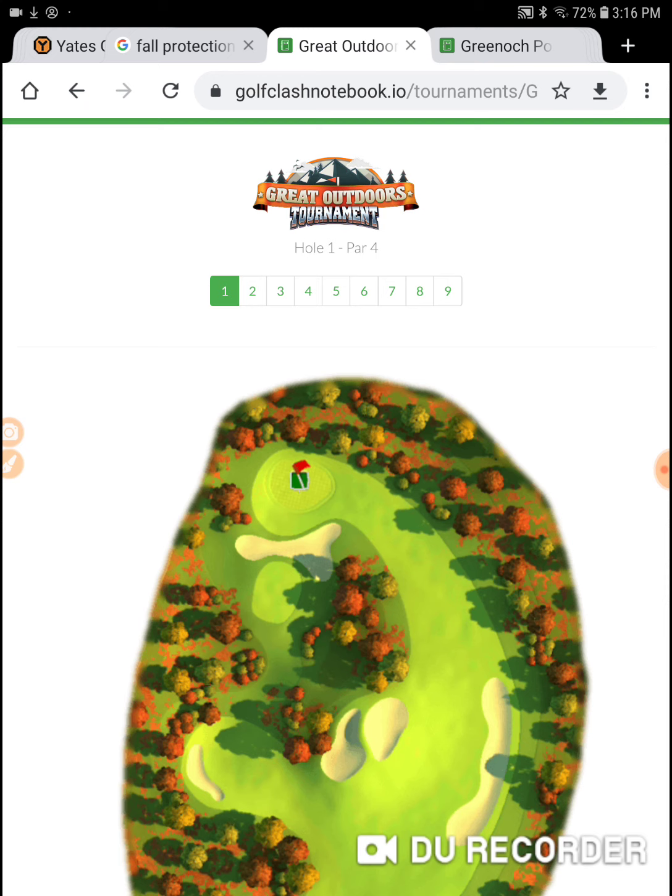Holes 1 and 4 are the other par 4s, so those are the holes. But there's a great albatross opportunity on 3 if you know how to play that hole, and there are a lot of opportunities. My goal is to pick up one in the first five holes.